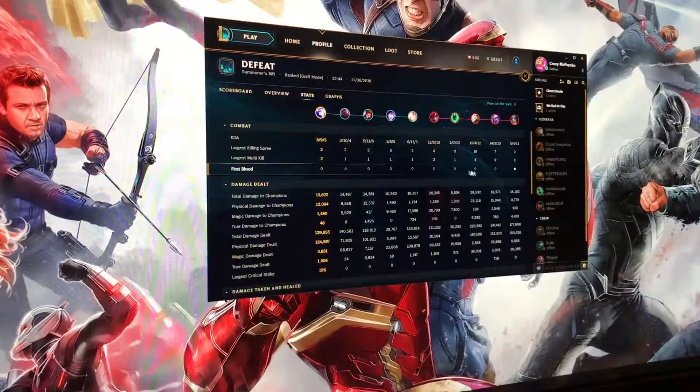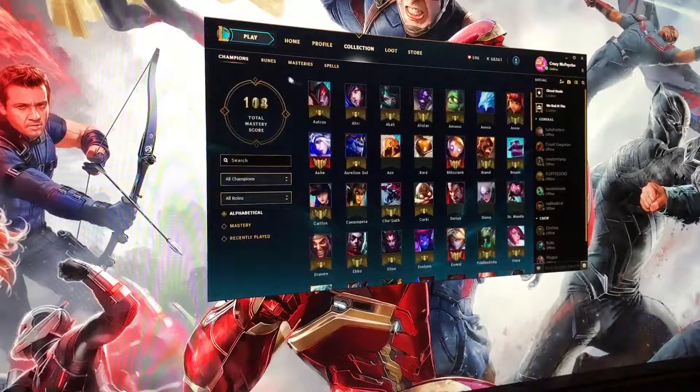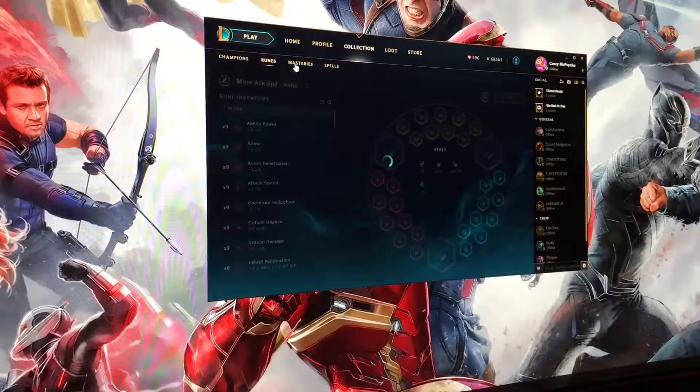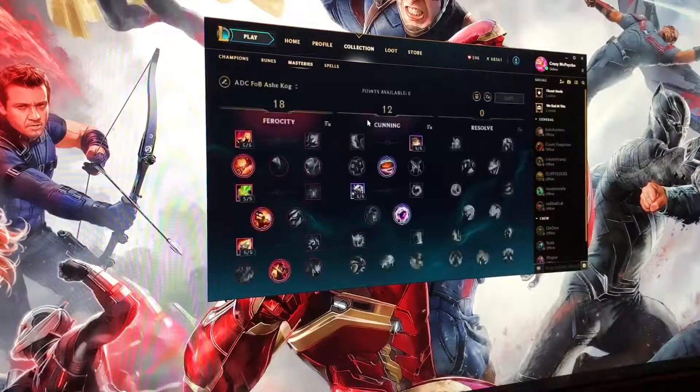Cool — you can see those damage graphs long after the game is over, that's always fun. Collection — we're getting our runes. This is a lot better looking. Masteries — everything looks a lot better.